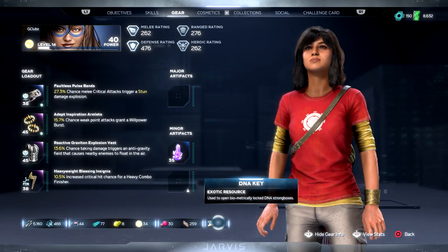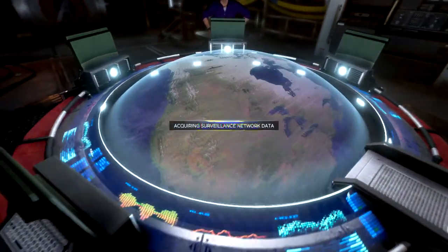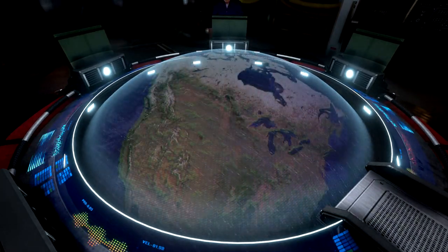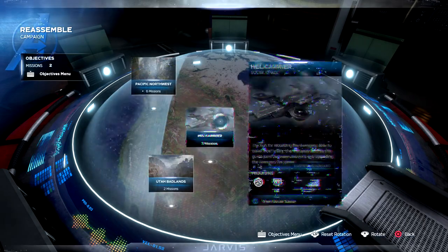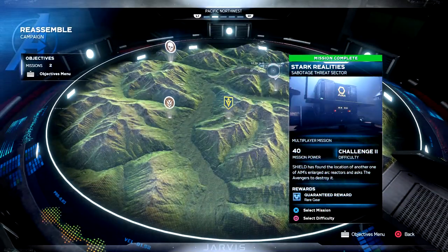How do you use the DNA Key in Marvel's Avengers Beta? Well, you will have to find DNA Chests or DNA Strongboxes. Things get a bit complicated because to do this, you will have to open the Secret Beta mission. Your next step is to go to the War Table and play the Stark Reality mission.